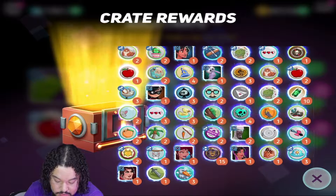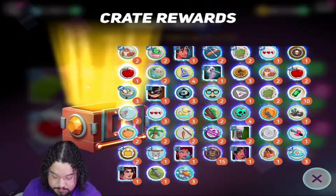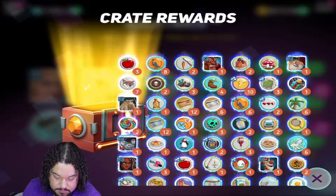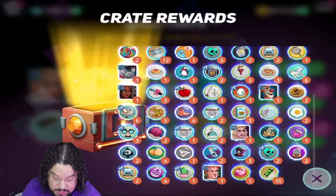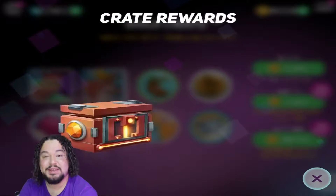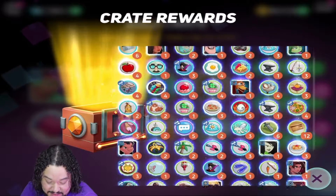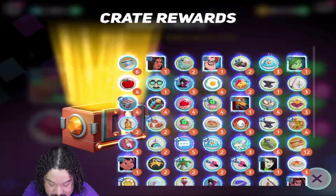Frozone. Mary Sanderson. Man, we are moving down quickly with these millions. We get another Sanderson Sister here — Sarah! We get one of those, and Winifred. Shoot, maybe we need to go all in to get Winifred up there. No, I'm just kidding, I need to use my coins for a lot of my characters. But we are making progress, so that's the beauty of this — we are making progress.